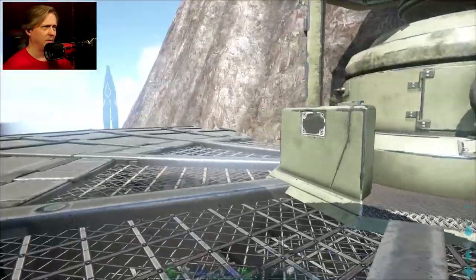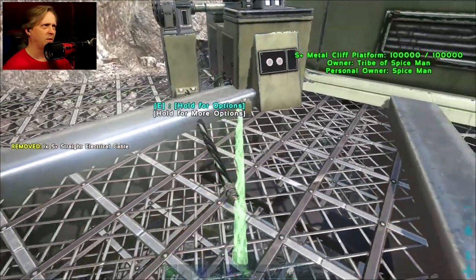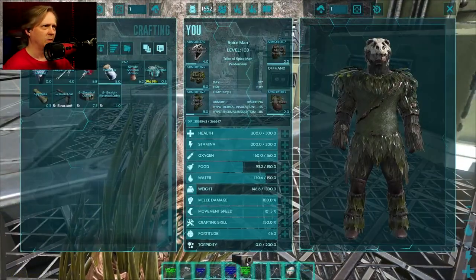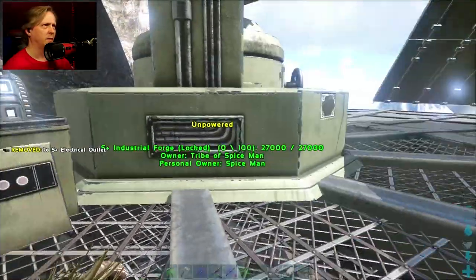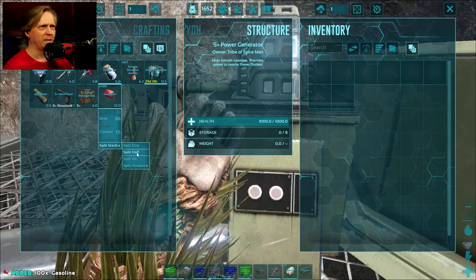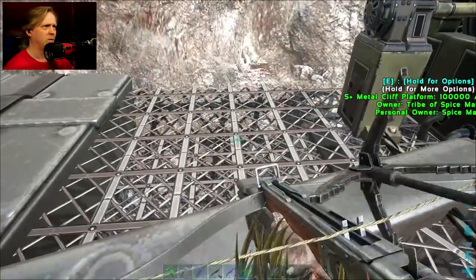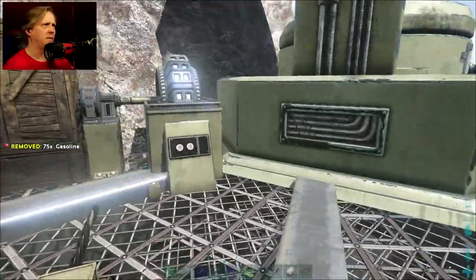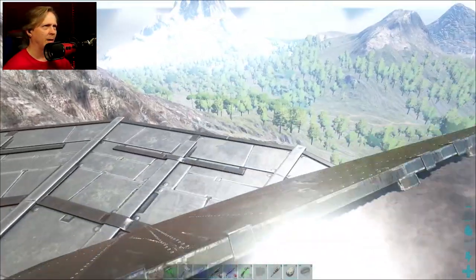I'm not going to use fuel for the forge — I'm going to use a generator. I'll bring out a straight cable and run it so it covers the forge and some other stuff I'm considering. Then I'll dump in some gasoline and put an S+ storage box here as storage for the fuel. Nice, easy, and simple.